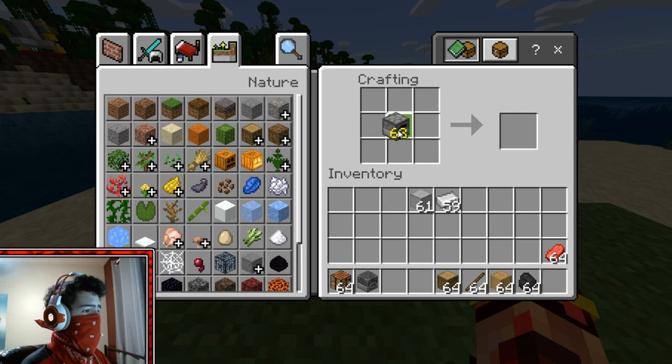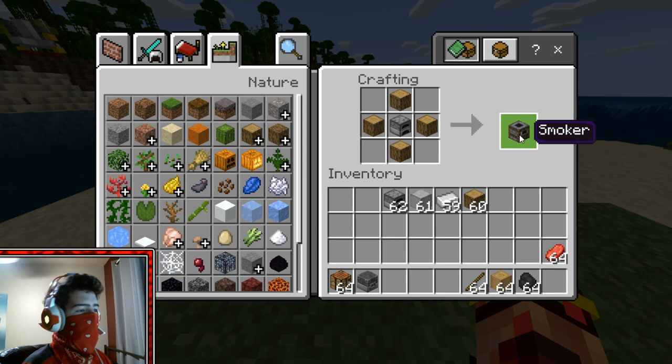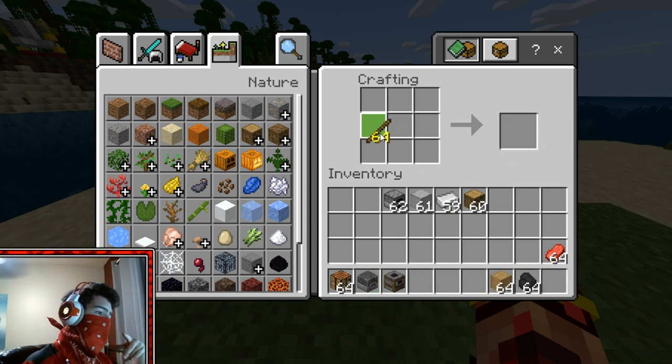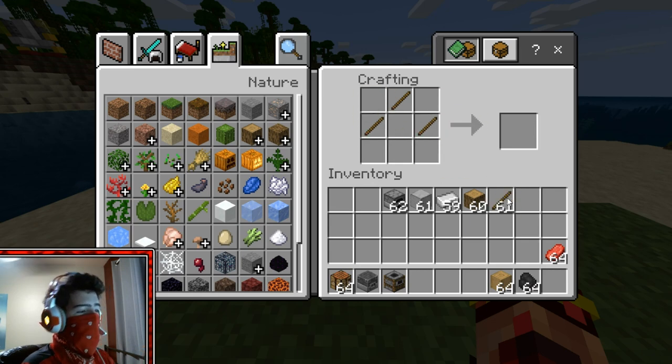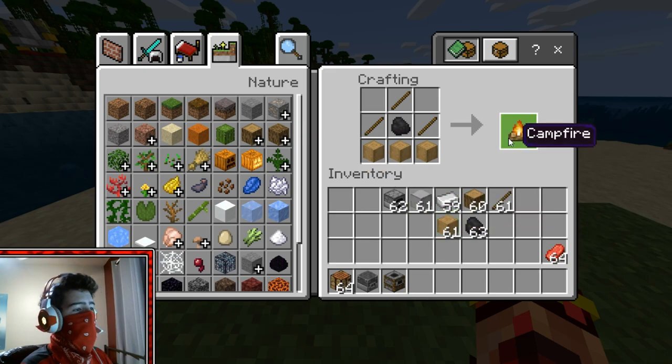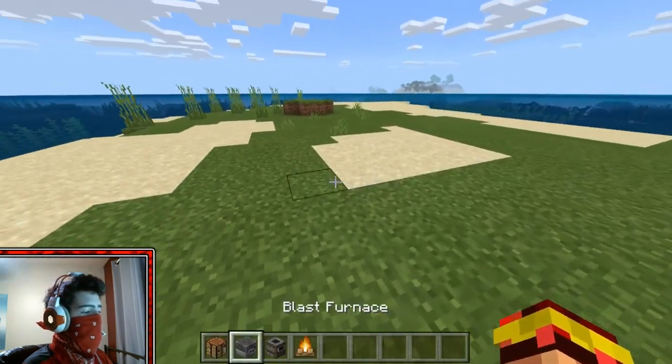For the Smoker, you put another furnace in the middle, and then get oak logs — or any logs really, they have to be logs — and you get a Smoker. For the Campfire, you want three sticks, coal in the middle, and stripped logs underneath. And then you get the Campfire.